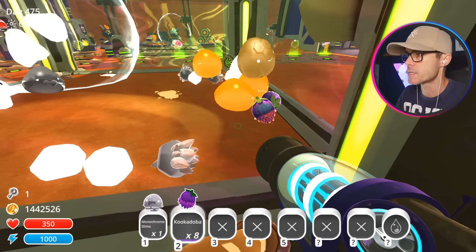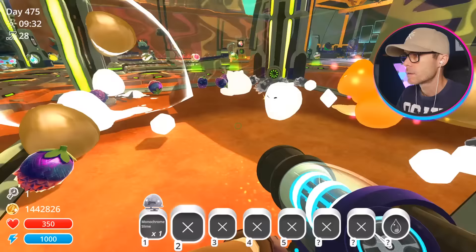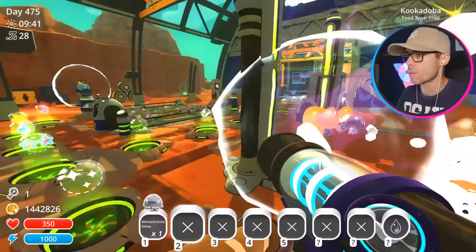Yeah, you can see them popping out of there — so that's a wood slime. Is that the — that's the plastic slime! It has no face and it looks like a tabby. That's weird. That is one weird corral — we've got lots of strange slimes going on in there.